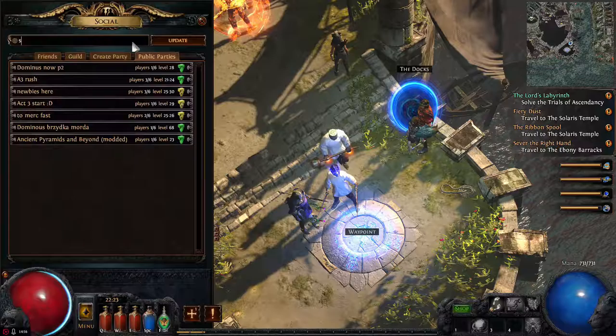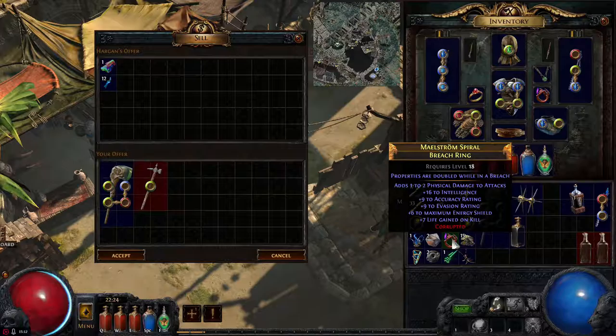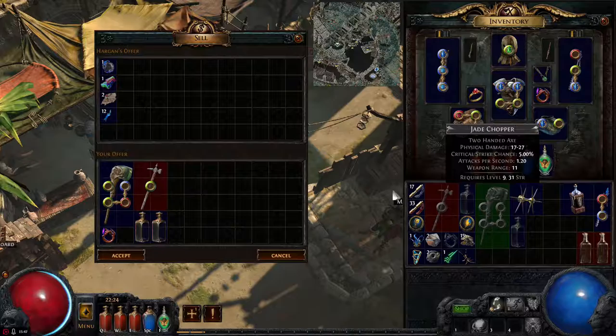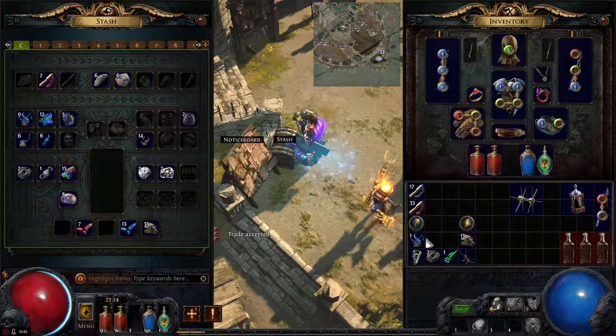No luck on Solaris this time, so we have to run there ourselves. Before we do, let's sort out the inventory. There's a Bridge Ring here — what a Bridge Ring does is it doubles whatever stats are on the ring while you're on a bridge. So if it normally adds one to two physical attack damage, on a bridge it adds two to four. A normal ring will just say 'Normal' with no special property. Level 30 is close — we're at 29.